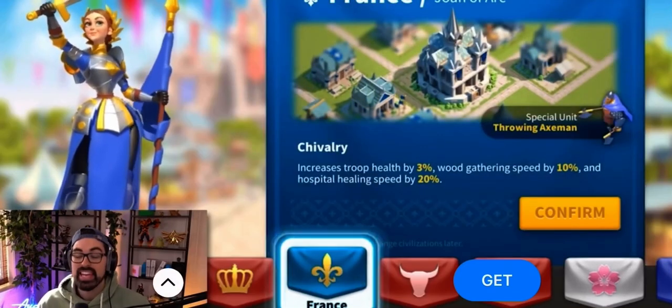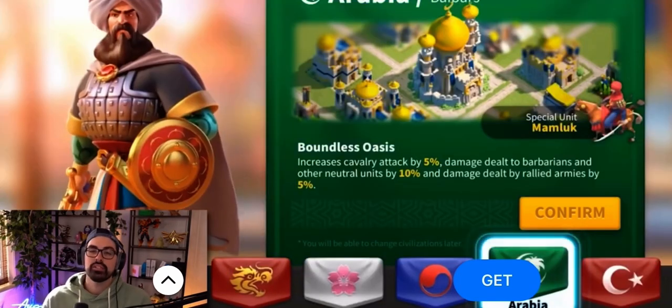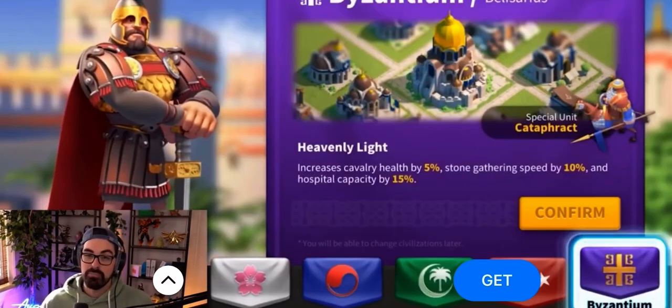13 civilizations to choose from, each with their own commanders based on historical figures, architectural styles, special units, and civilization bonuses.